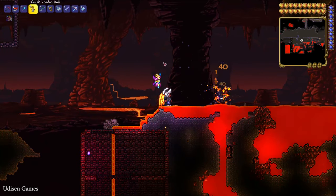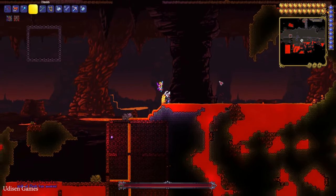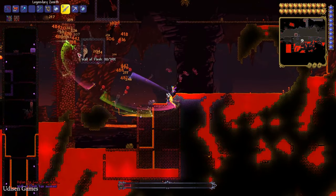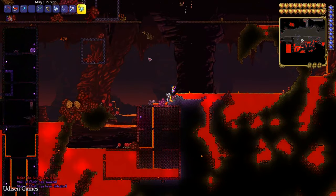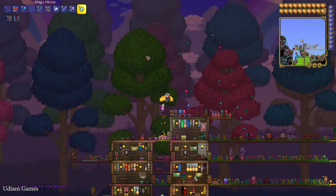After that, drop the Guide Voodoo Doll inside the lava in the Underworld — any place in the Underworld. The Wall of Flesh boss will appear. Return to the surface, and it's especially a good idea to return at night time.